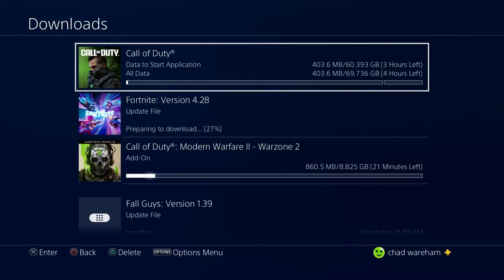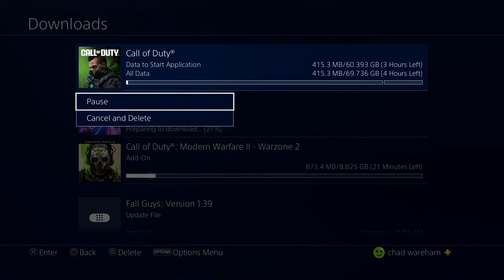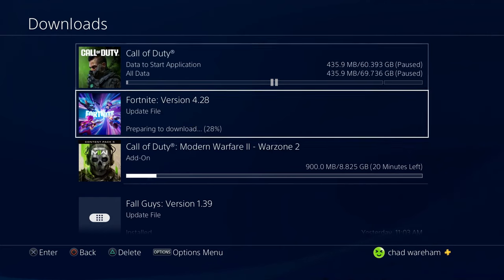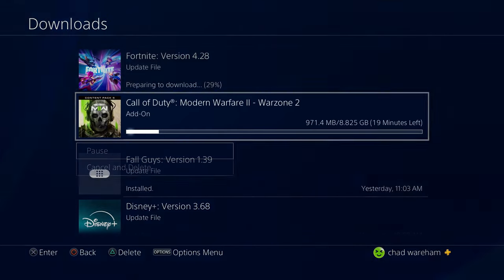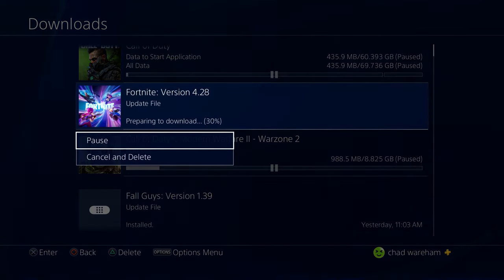What you want to do is select each one and you can pause it or cancel and delete it. I'm going to pause this one. Do bear in mind, if you see something that says 'calculating,' that also means it's queued up to start downloading, so you'll have to pause that one as well.